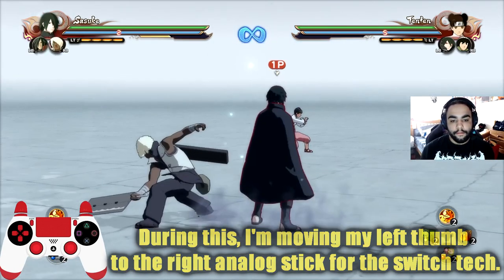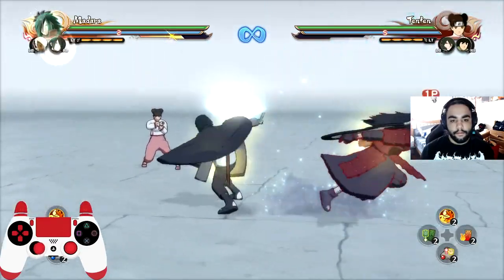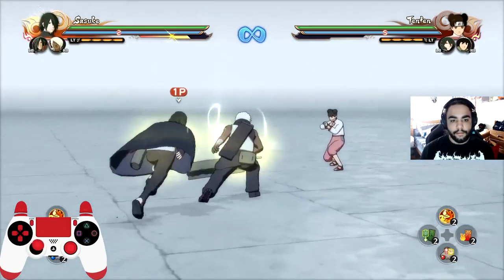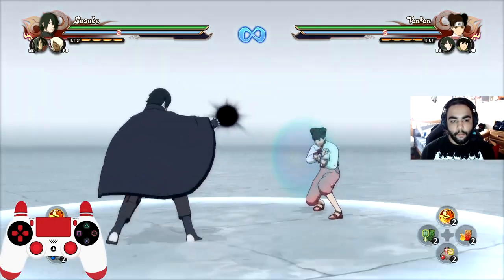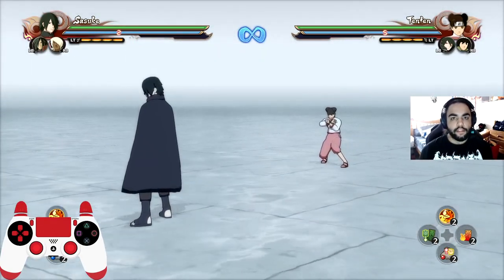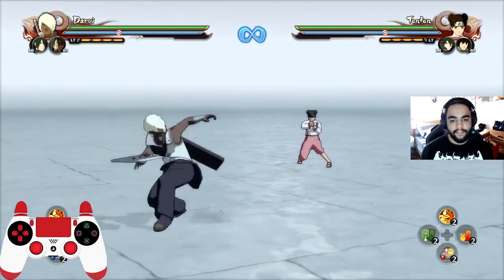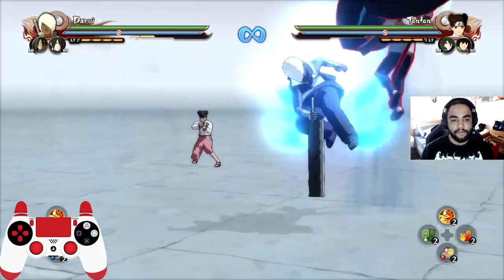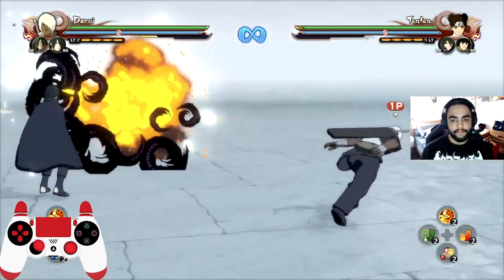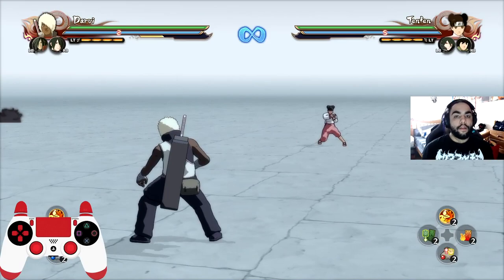How I literally do it: I switch and then hit Circle very quickly after. If you refer to the controller on screen, you can see how I do it — I switch and hit Circle twice at the same time. For buffers, I do the amount of hits and then do the command — for a grab buffer, I grab and switch at the same time, making sure I'm not hitting them. Same with jutsu. That's how I do it.